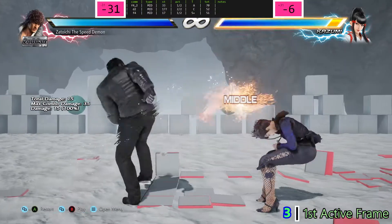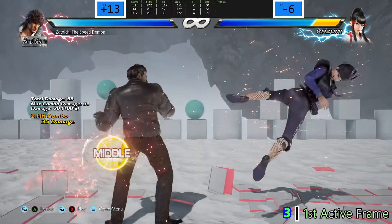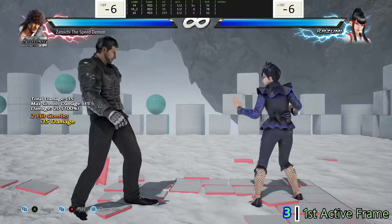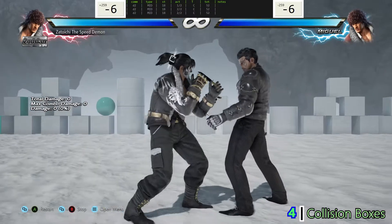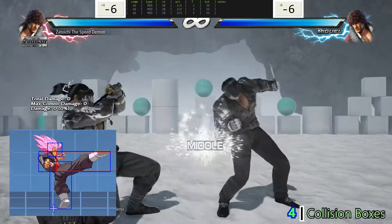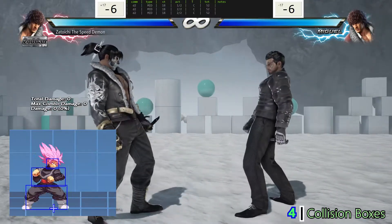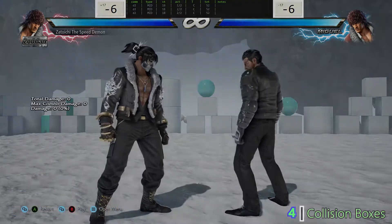In regards to the first active frame, lower the hitbox of the first active frame so the move doesn't end up being a 19 frame poke during various situations. Adjust his hurtbox away from the opponent during the startup of the move. This will create more separation between the hitbox and the hurtbox, thus preventing him from pushing the opponent forward to such an extent that you are inadvertently pushing the opponent outside the range of your own move.